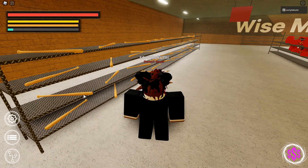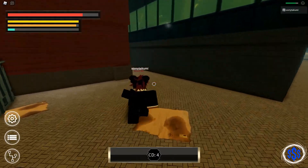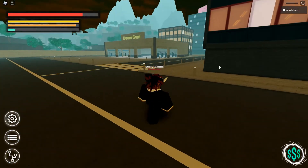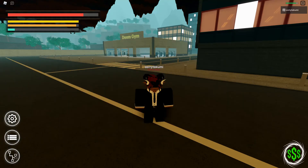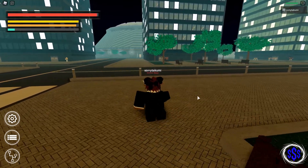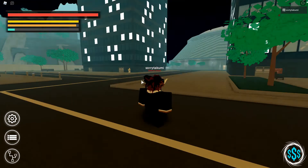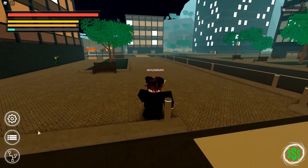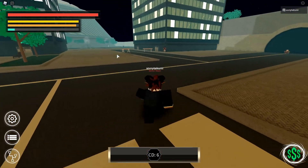Boxing is probably the best style. The first move is called Hawk Rush — it's mapped to Z and it looks pretty cool. The second move is called Step, mapped to the X key — it's kind of like a dash, maybe you could get away from fights or deal damage when you use it. The third skill is called Liver Blows — it's like two hooks.